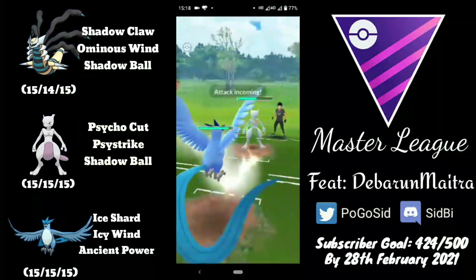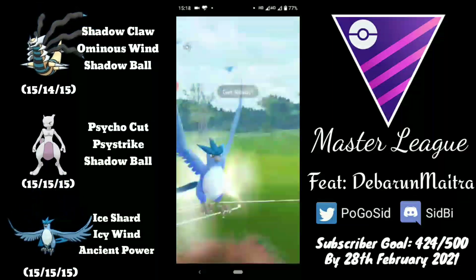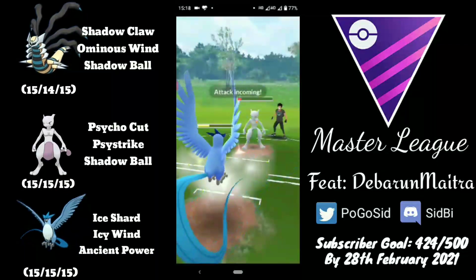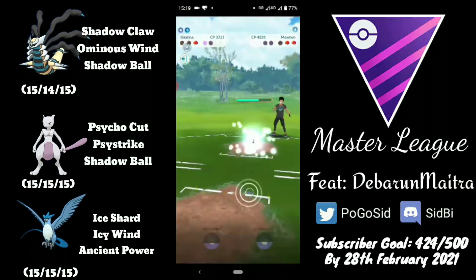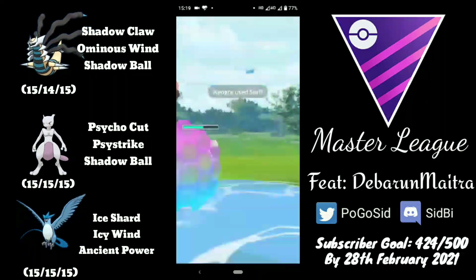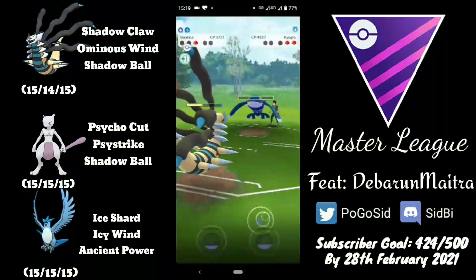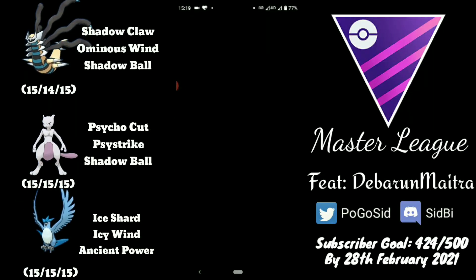He comes in with Articuno. Psystrike doesn't KO — the opponent goes for Shadow Ball instead, but Articuno is quite bulky and can take a few hits. He goes for Icy Wind, lowering the attack on Mewtwo, so the debuffed Psystrike does not KO. He comes in with Kyogre — he could have gone for no shield there — goes for Shadow Ball, which puts Kyogre very low. One Shadow Claw knocks out Kyogre, and Mewtwo goes down to a couple of Shadow Claws. Very well played.